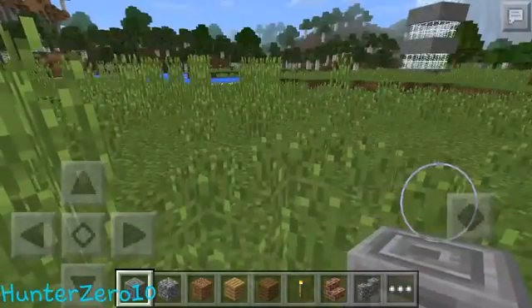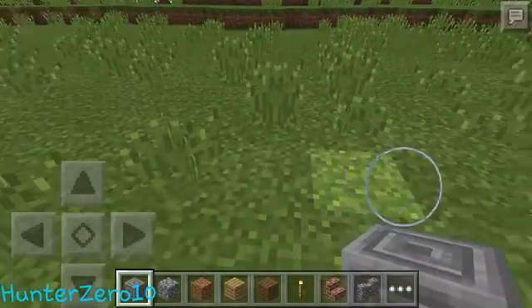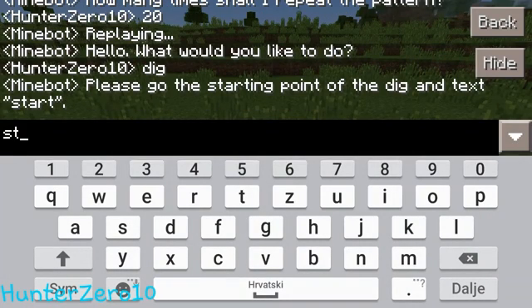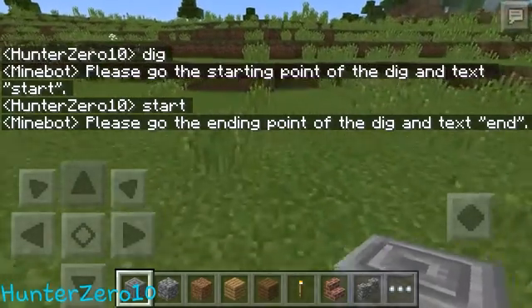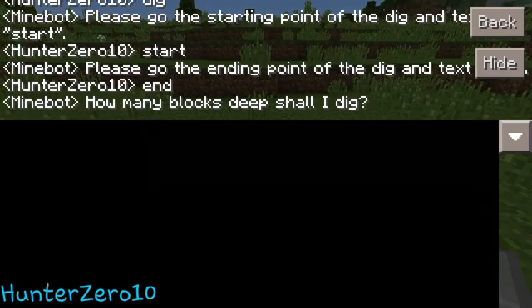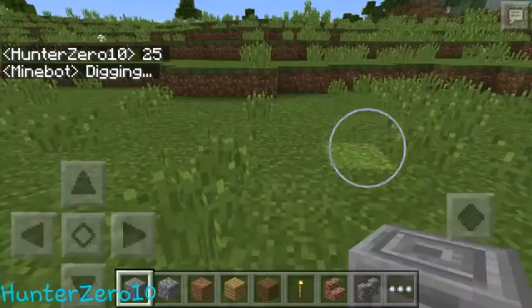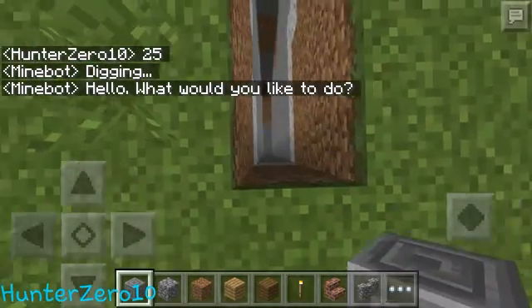Another really awesome feature of minebot is that he can dig all the way down. You tell him how much he has to dig — type 'dig' and then press start at the place where you want him to start. Then you go to the ending point and type 'end'. You can specify how much, like 25, and there you go — just wait a little bit and you can see the magic.